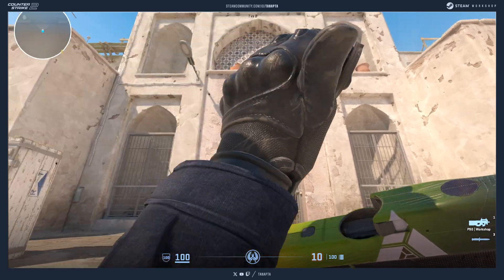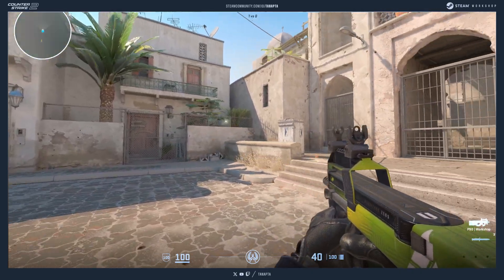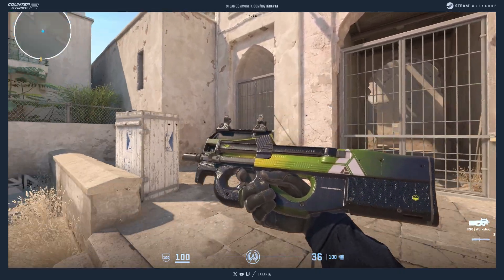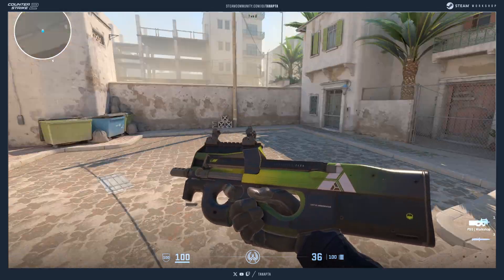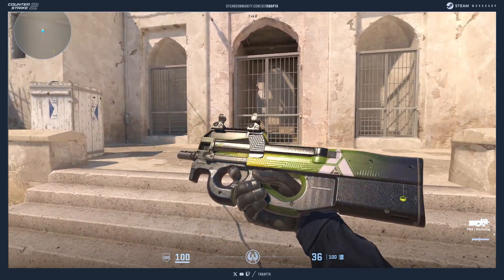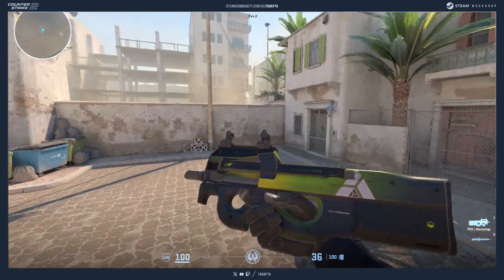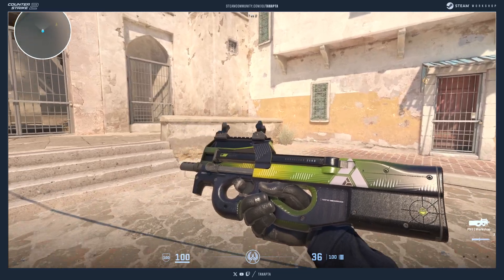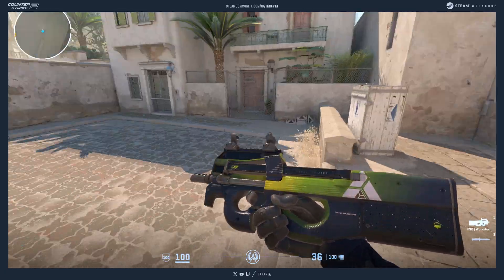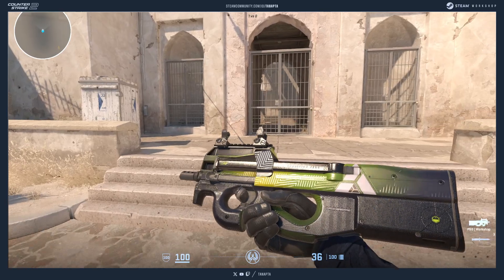This is the Condition Zero Collection, starting with the P90. It's a recreation completely from scratch of my CS:GO MP5 Condition Zero skin, which was the second skin released in CS:GO. It's based on the color theme of the CS:GO Condition Zero. That was the general premise for the team — I hope you like it.